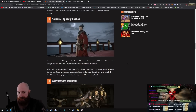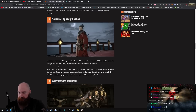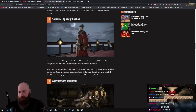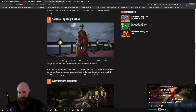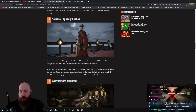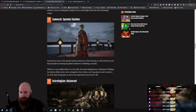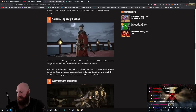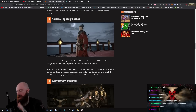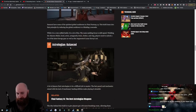Speedy slashes: samurai have some of the quickest global cooldowns in Final Fantasy 14. This build leans into that principle by reducing the global cooldown to a blinding two seconds. While it is a very selfish build, it is a lot of fun. Wait, what would your GCD have to do with being selfish? Samurai is just a selfish job in general. The main melding focus is skill speed. Isn't samurai like a 60-second job? Don't all your abilities have to line up? If you have all this skill speed, doesn't it mess up the rotation? This is just wrong.